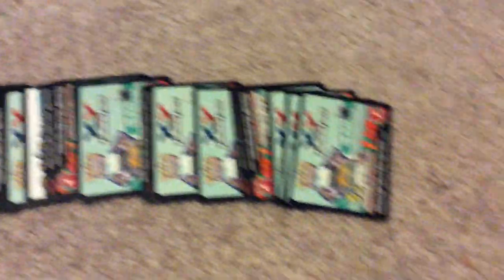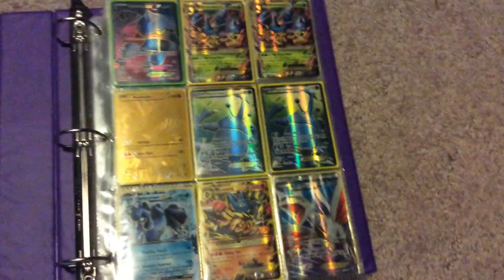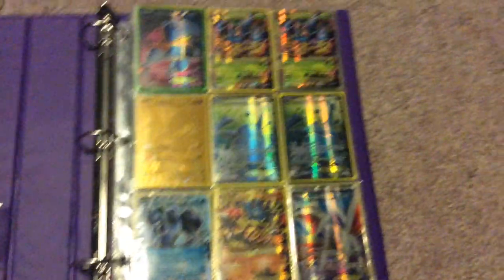I have a bunch of codes — X and Y, a bunch of Furious Fists, a few Landrists across. And I'm looking for four full art Juniper, four full art N's, and two full art Karina.